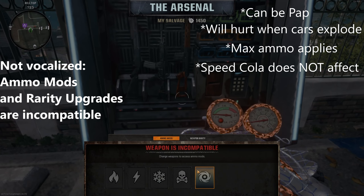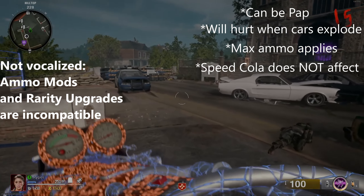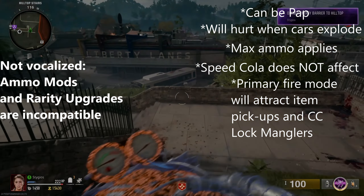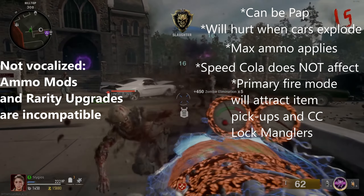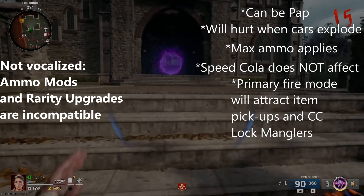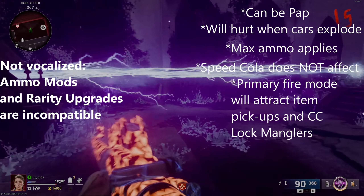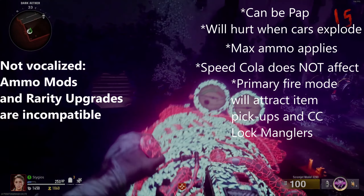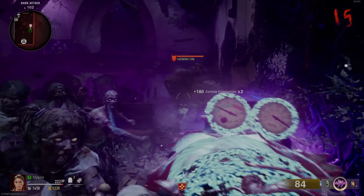The suck firing mode — the primary fire — will pull all sorts of items toward you, including power-ups. It will stun-lock manglers so they can't move if you're right up next to them, but it pulls everything close. So if you don't want to pick up a nuke or something, be careful using that mode in a group of enemies. Make sure you are backpedaling while you use it, otherwise you'll probably pick up a nuke you didn't want.